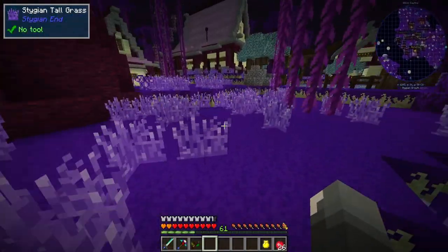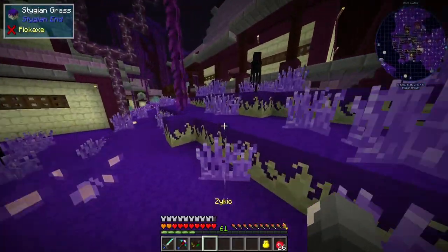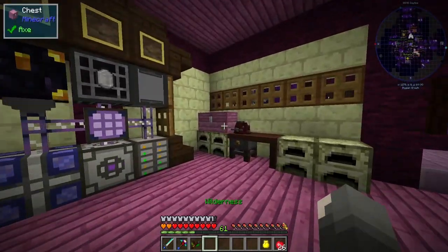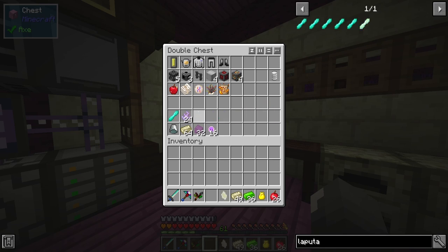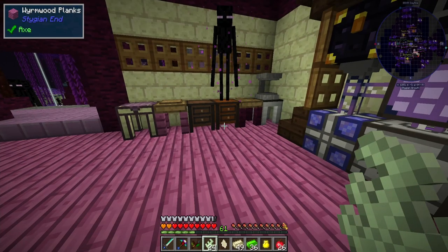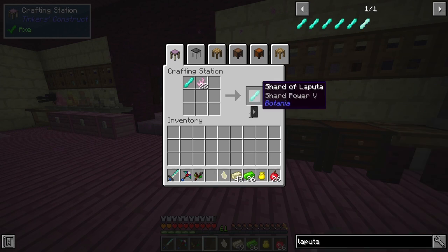I got all of the shards that we need and I've been doing the mana. We're going to focus on the shard right now because I have all the items in here: Terrorsteel Ingots, Endsteel Ingots, an End Shard, Gaia Spirits, and the Shard of Laputa. I need to get up to 20 Gaia Spirits, so let's go ahead and do this.